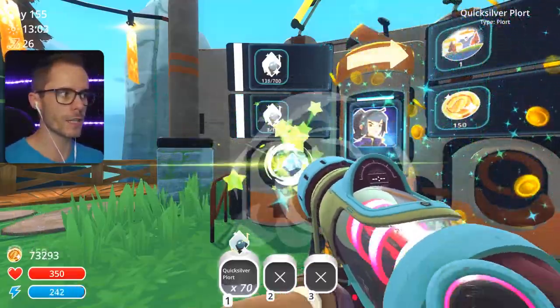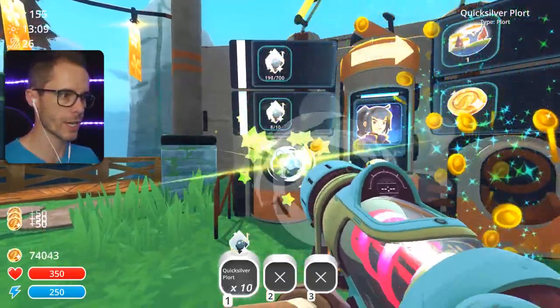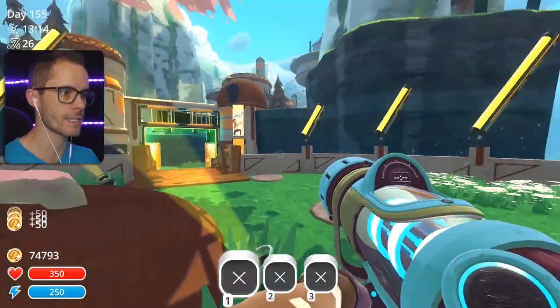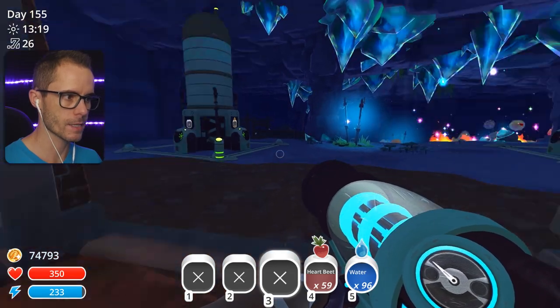We'll probably unlock Mochi's Manor in the next video. For now, I reckon we should go check out these Deluxe Coops. We've got about 491 Quicksilver plorts to go. Alright, Deluxe Coops — here we go. Let's go out to the overgrowth and upgrade the ones out there.